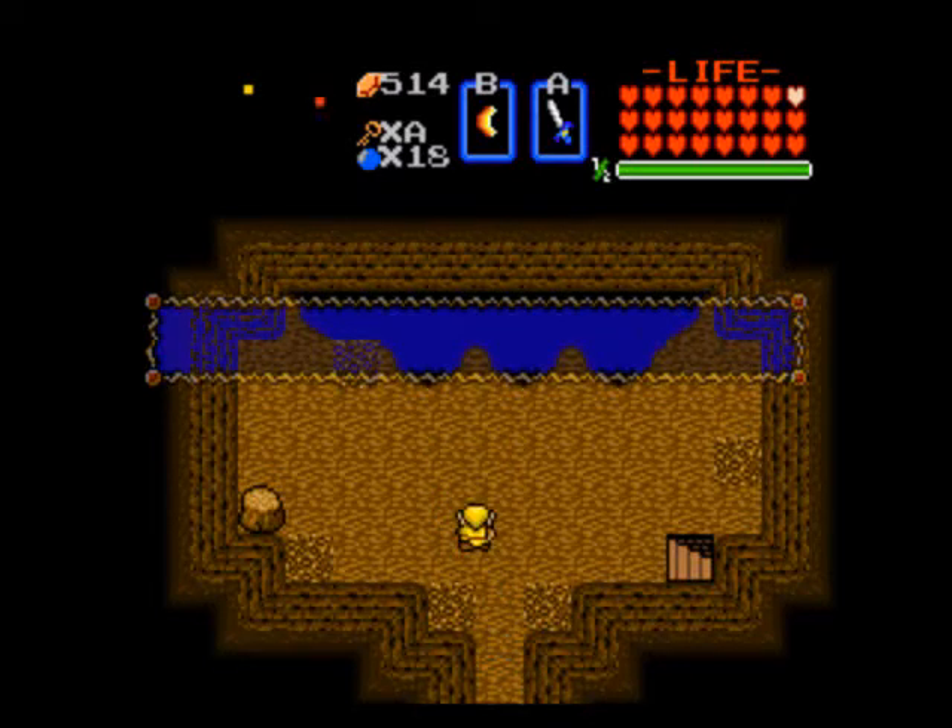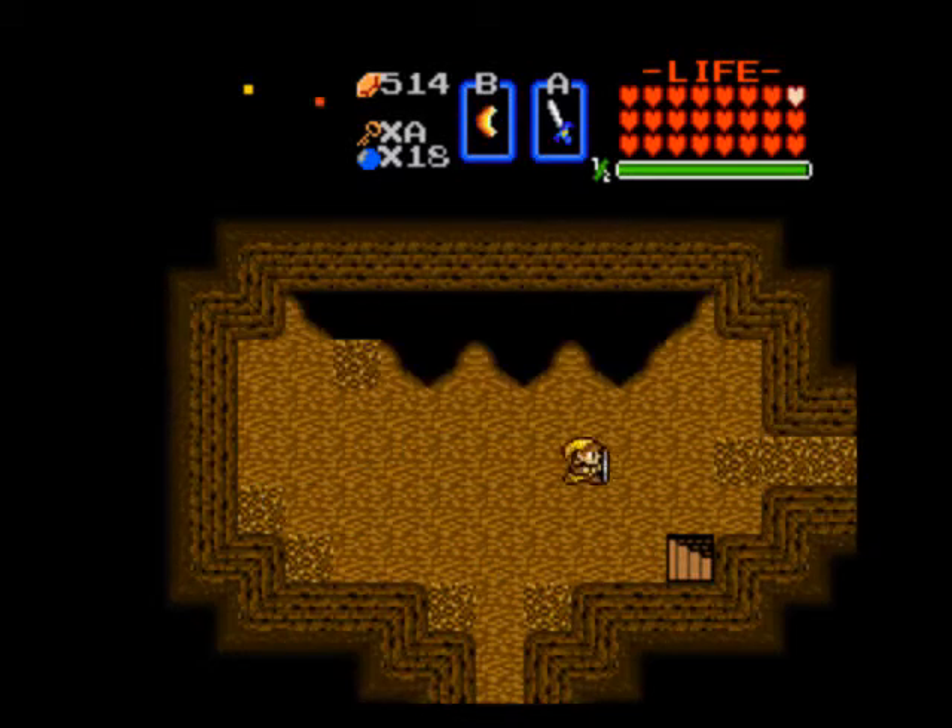Pick up our final heart piece. Before going into the stairs that would lead to the exit, if you notice this one suspicious rock, you can actually get rid of it. If you pound it, it actually removes the entire right wall, so instead of exiting this place we'll just keep going.